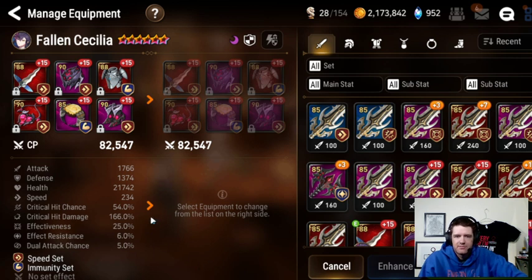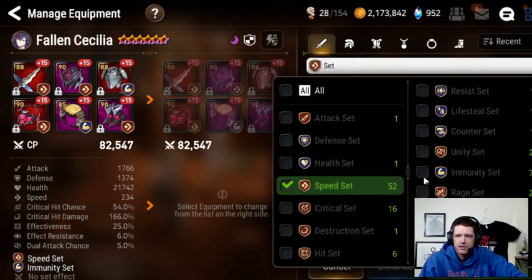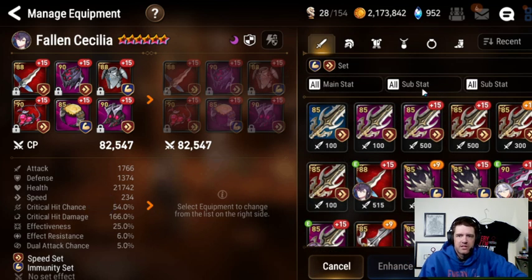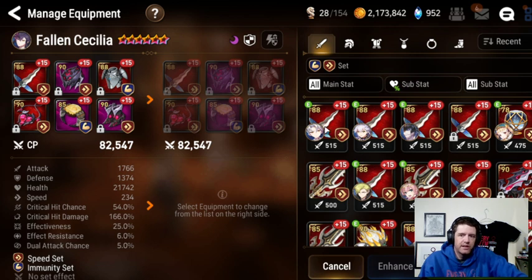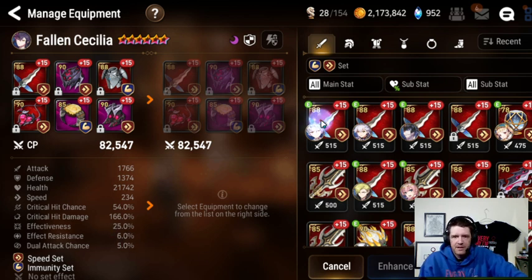We're going to start from scratch. We do want speed and we do want immunity, so let's check those off right away. We're looking to make her as tanky as possible, so we'll start with the most HP we can find and then try to find pieces with defense and speed on them as well. I'm not overly worried about effectiveness or resistance. This piece has nine speed and 34% HP — we can't get defense on this one, so that's a good option.